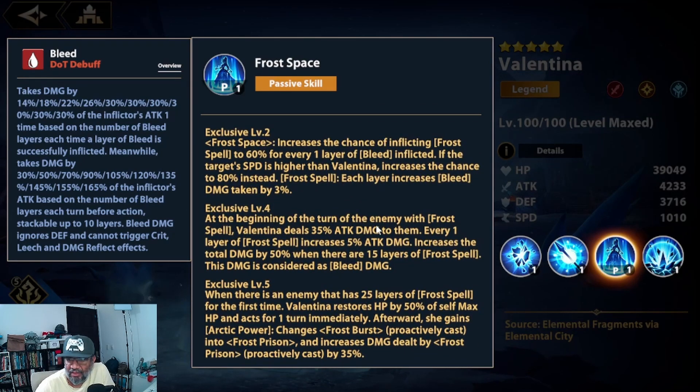Exclusive 4 and 5: at the start of each enemy turn with Frost Spell, Valentina deals 35% attack damage to all of them, increasing by 5% per Frost Spell stack. The total damage increases by 50% when there are 15 Frost Spell stacks. When an enemy reaches 25 Frost Spell stacks, Valentina recovers 50% HP and immediately acts an extra turn, gaining Arctic Power — which changes her first skill to the second skill, used for follow-up attacks and counterattacks. She definitely needs all her exclusives to deal proper damage.